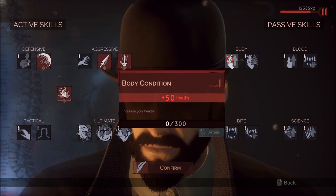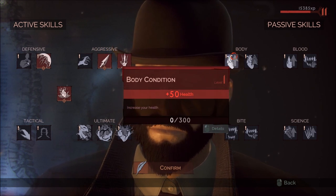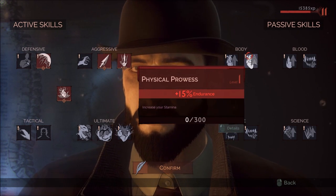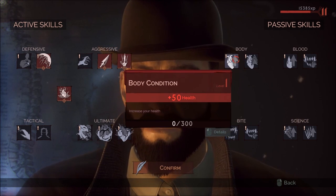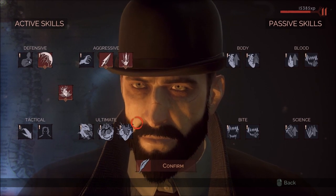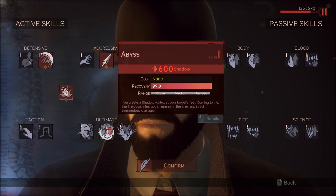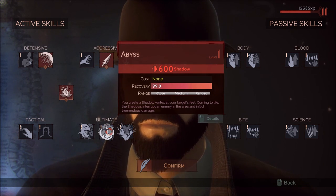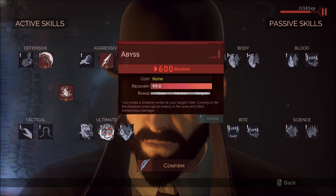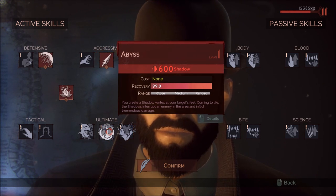Now, if you've been struggling at all at this point, you might want to sink some points into Body and Physical Prowess. If you're fine and not getting killed too frequently, then avoid investing in these for now and pick up your ultimate. The ultimate I recommend is Abyss. While it is single target, it does a lot of damage and it's shadow-based — and a lot of the bosses are resistant to blood, so you're better off going with shadow.